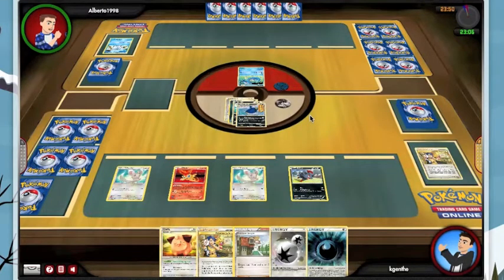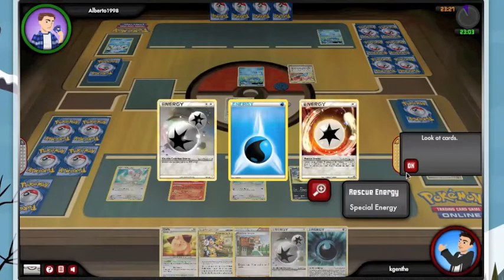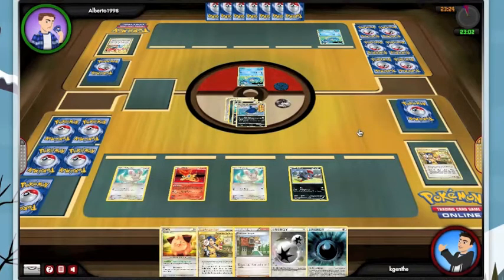Changing strategies here — he's had a terrible start and I don't think there's much in his hand because he didn't play very many cards on his first pair of turns. There's another Horsea. Interviewer's Questions is not a very good card in my opinion, but it does let you grab special energy out of your deck, like the Double Colorless and the Rescue.